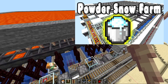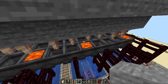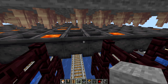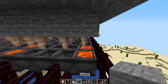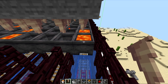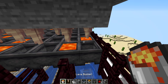You might recognize this farm as being the same design as my powder snow farm. That's because both powder snow and lava are obtained by letting them fill up in a cauldron and scooping it out with an empty bucket. What I've got here is a whole bunch of lava sources on top, then a support block supporting the pointed dripstone, and right underneath that is the cauldron. Over time the cauldron fills up with lava and you scoop it out for a lava bucket.